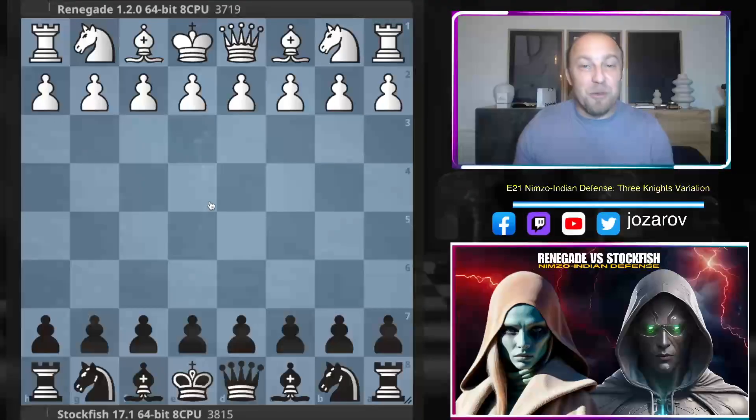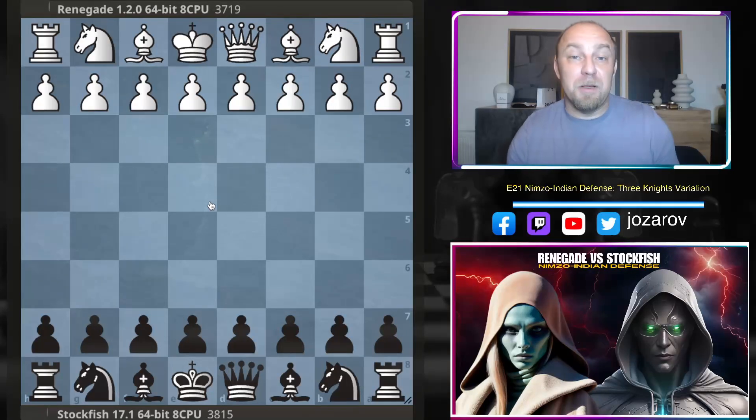Hello chess friends and welcome to our chess channel and welcome back to our computer chess world, with an amazing game played by two strong chess engines: Renegade and the most powerful chess engine in the world, Stockfish 17. This video continues our mini series where Stockfish is playing with the black pieces. A couple of days ago we covered a great defense played by the fish against the English opening, and yesterday we saw a spectacular game by Stockfish against the Yobava London system.